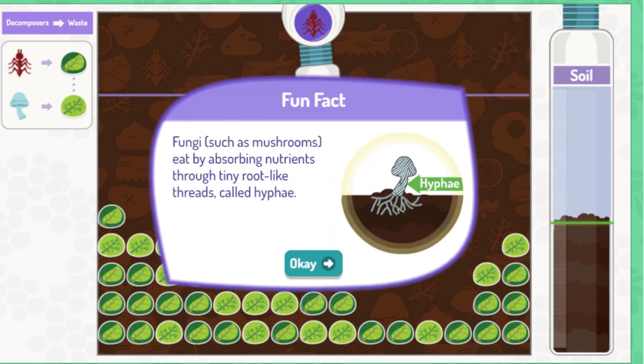Fungi, such as mushrooms, eat by absorbing nutrients through tiny root-like threads called hyphae.